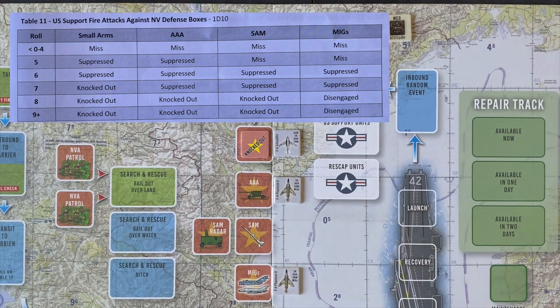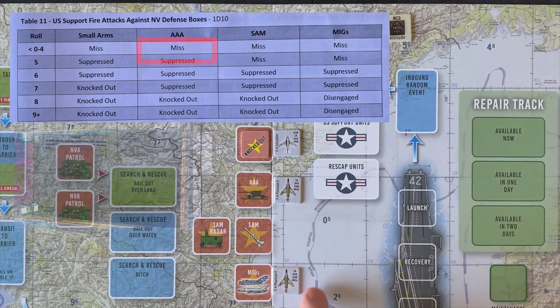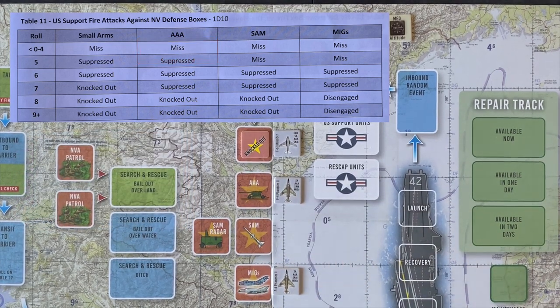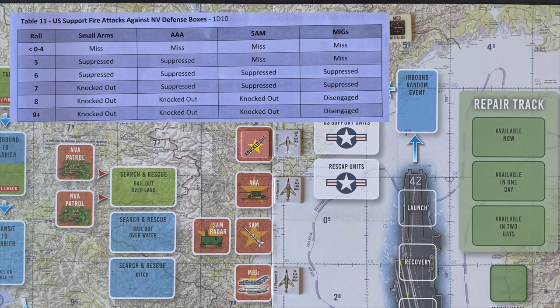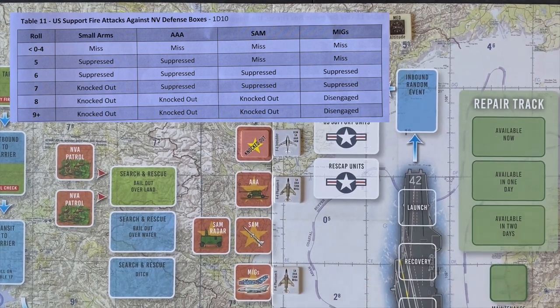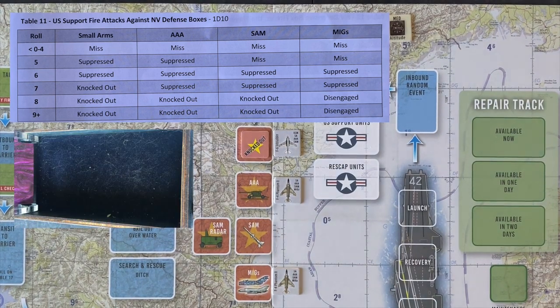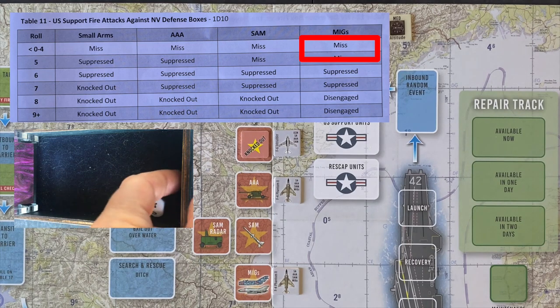Now our Phantom aims at the anti-aircraft fire. We do get a plus 1 die roll modifier for electronic countermeasures. We roll — one plus one is a two. Complete miss; we failed there. Now we go to the MiGs — a special case. We roll our Phantom attacking the MiGs. We don't get a plus 1 modifier since it's against an aircraft. Our Phantom dogfights with the enemy MiG — we get a 4. Nothing, we miss.